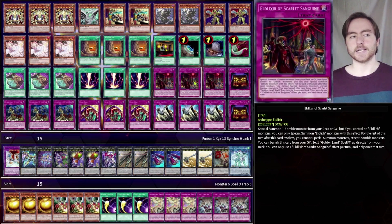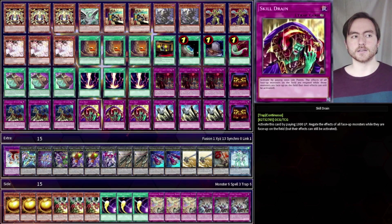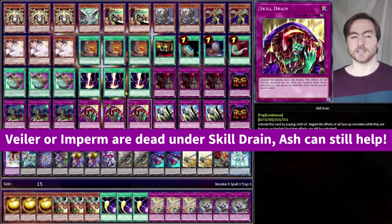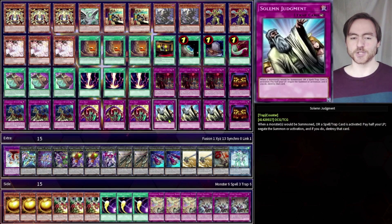Then just the default Eldlich package: 3 Scarlet Sanguine, as well as 3 Conquistador, then 3 Skill Drain because we've got those nice 4k monsters we want to play, and 3 Solemn Judgment. Solemn Judgment is just crazy if you go first.